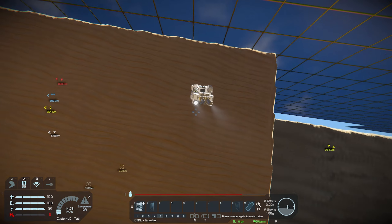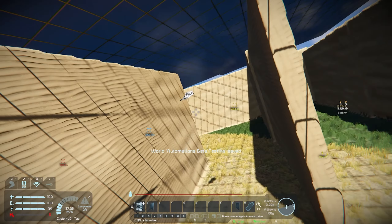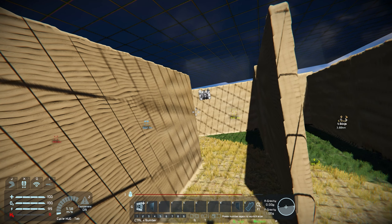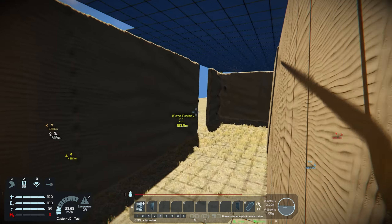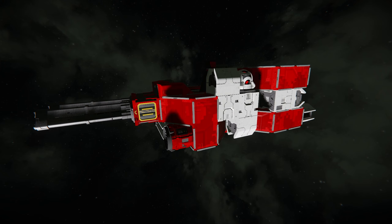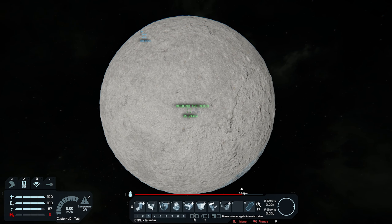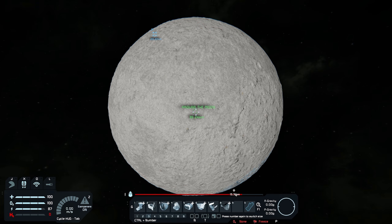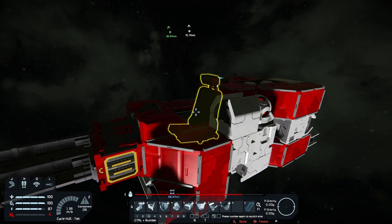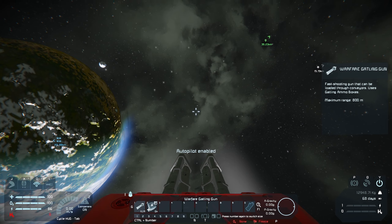There's one final test I want to do regarding the pathing. This is my final test — we are on one side of the moon and our point is on the other side of the moon. I want to find out if this guy chooses to go around the moon or through the moon. I feel like it's probably going to choose to go around the moon, but let's find out. I really don't know what to expect. We're going about 100 here — so we are at max speed at this point.